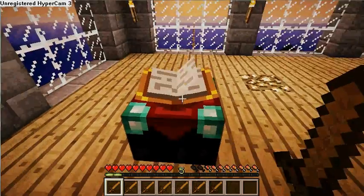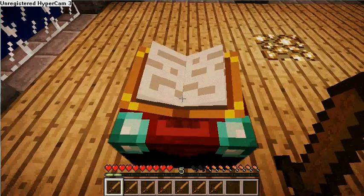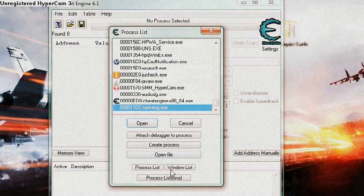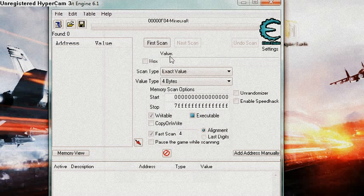As you can see, I've got level 5. Let's change that. Hit E and minimize this real quick. Then go to Cheat Engine, click the little computer icon, go to the Windows List, and look for Minecraft — right there. Open it up. Go to your value, put in 5, and then hit First Scan.